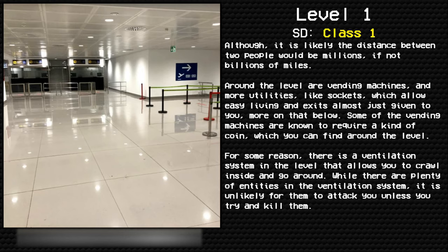Around the level are vending machines and utilities like sockets, which allow easy living, with exits almost given to you. Some of the vending machines are known to require a kind of coin which you can find around the level. There is also a ventilation system in the level that allows you to crawl inside and navigate around.